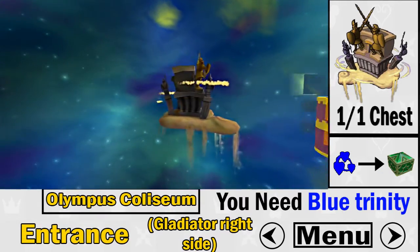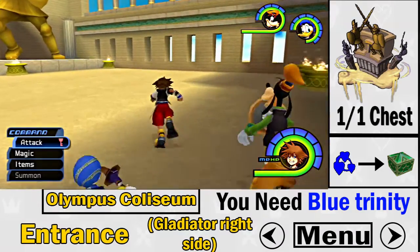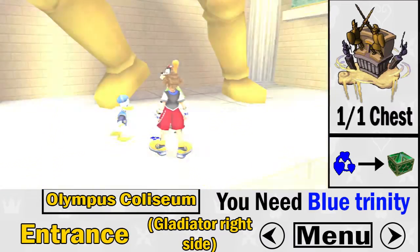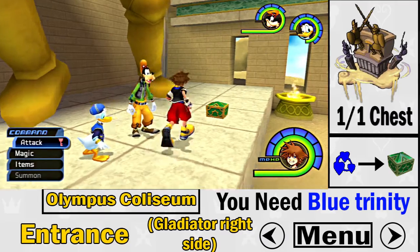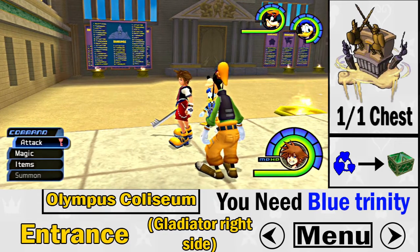Now on to Olympus Coliseum — there's only one Dalmatian treasure chest here, which makes it pretty simple. It's in the entrance area, on the right side near the gladiators. You need to use the blue trinity mark to make the green treasure chest fall down. And that's the only treasure chest in Olympus Coliseum.